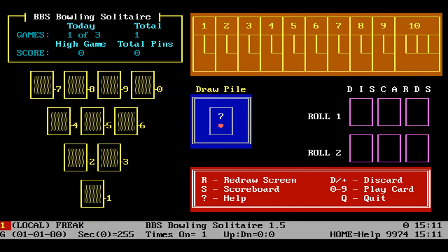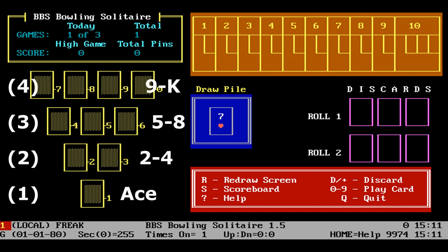You knock down the pins by putting the lowest value card in the first pin spot — in this case, the ace — following up to the 10th pin place being the king. A good strategy is to try and follow these guidelines: ace, 2 to 4, 5 to 8, 9 to king.